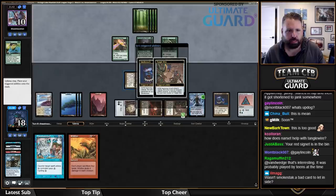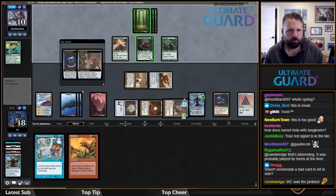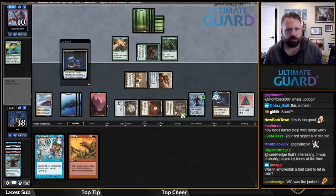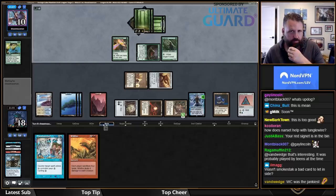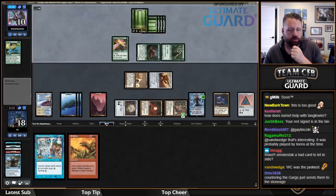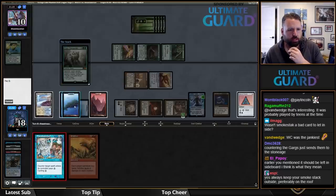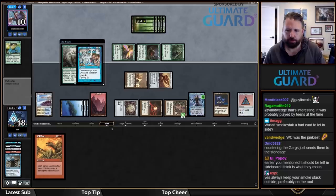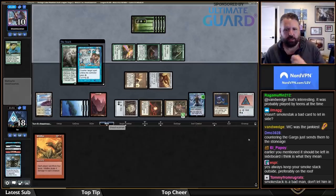I can just counter Gargaroth this turn and that's going to be pretty valuable. If it's not Gargaroth — okay, this looks like it is Gargaroth. If I can counter Gargaroth and draw a red source, it's just going to be brutal here. They've lost the will to live. Was I going to draw a red source? I was going to draw Ballista.